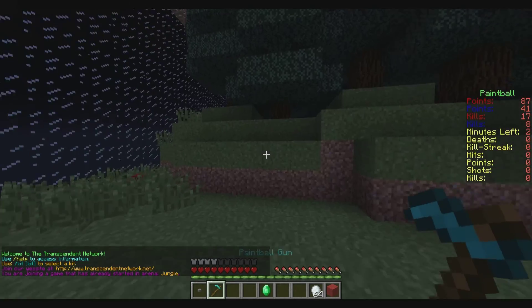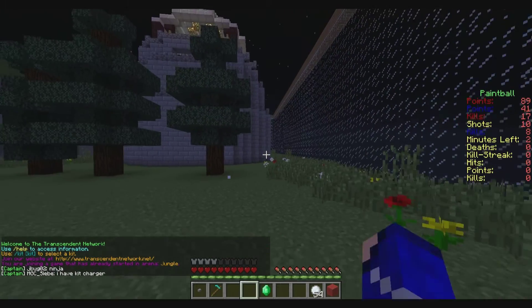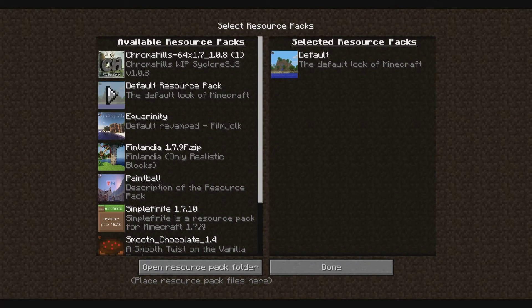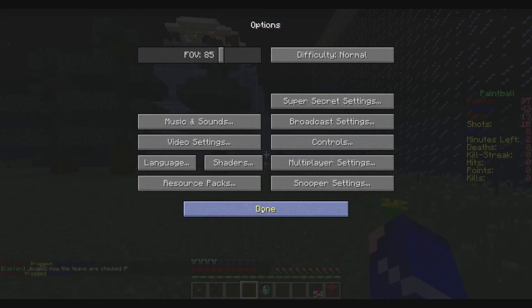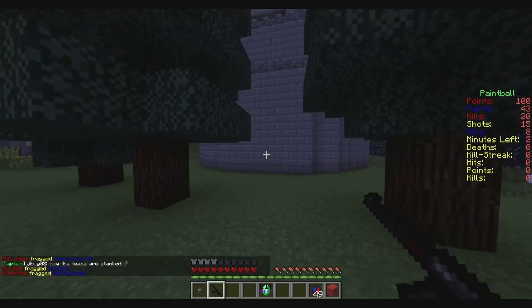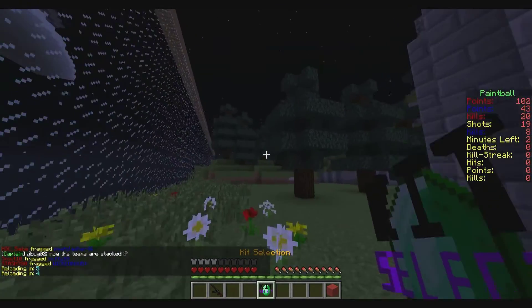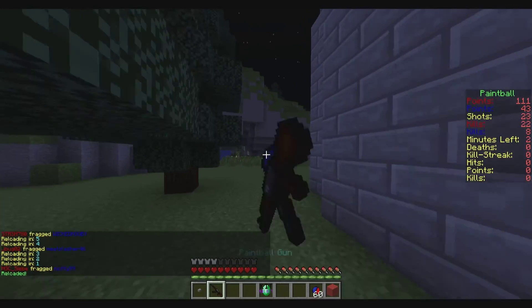To test this out, I'm going to go to the Paintball server. Right now I have a hoe and it shoots paintballs — it's boring. So basically, you go to Options, Resource Packs, and then find Paintball. Put that on. Now when you press Done, you have a paintball gun, it shoots paintballs, and there are new sounds including a reloading sound and the kit selection. Very awesome.